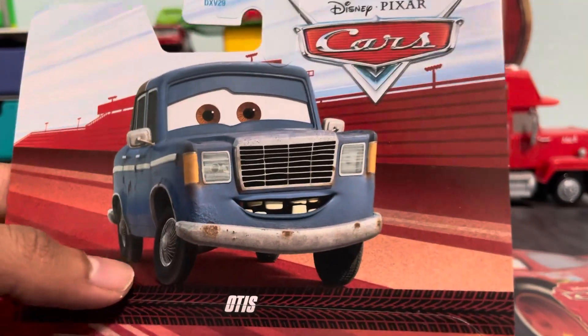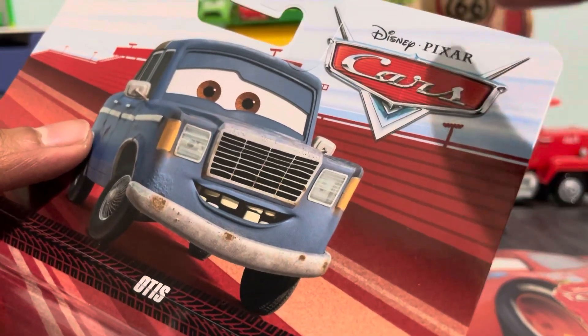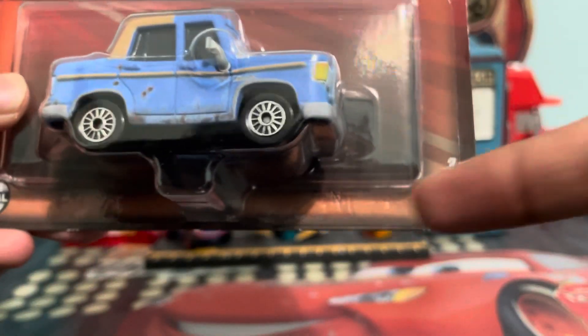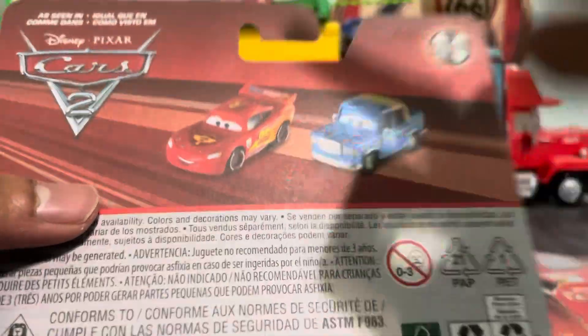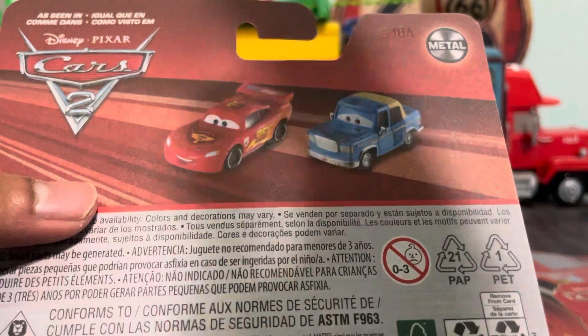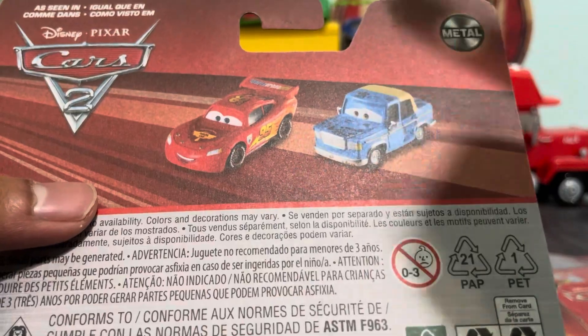As you can see, there is a nice card art on the stadium background. Under the right of its packaging, we have the Cars logo, Otis, the metal logos on the left and right side corners, and 3+. As you can see in Cars 2, his only other pal is World Grand Prix Lightning McQueen. That really speaks to how much Cars 2 stuff there is this year — so a little disappointing, but at least they brought him back, which is pretty nice.